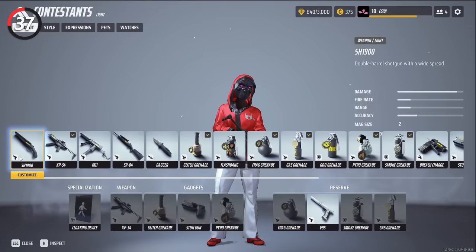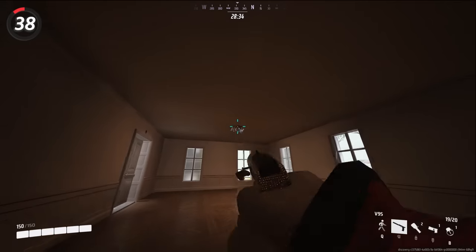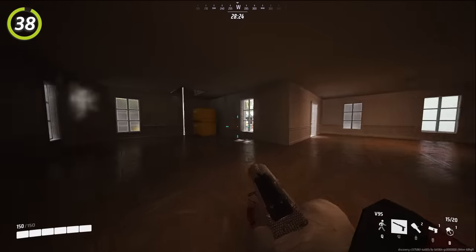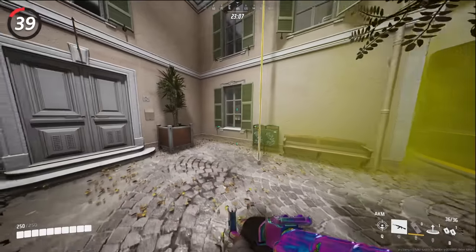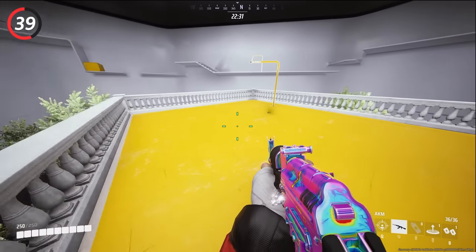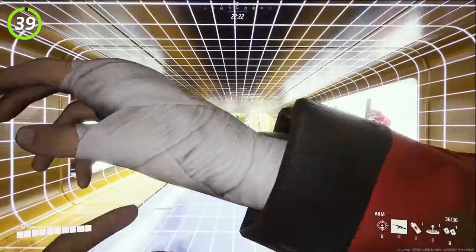Have a reserve loadout to counter the enemies. You can't change it mid-game in ranked, but you can between rounds. You can destroy the lights in buildings to make it darker — not sure if it would be of any real benefit, but it's interesting to know. Gas works through walls and floors, which comes in handy when you know a team is camping in a building. Just throw a gas grenade on the roof or one of the walls and force them to change up their position.